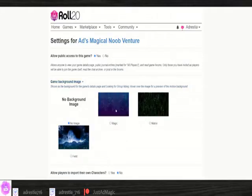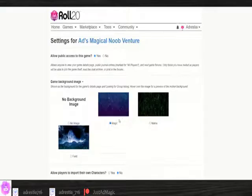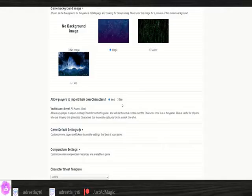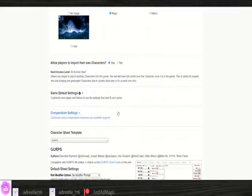The game background image is a woefully neglected feature, but I think of it kind of like a wallpaper for your game's homepage. For players that have access to a character vault — your plus and pro players — you can let them import one of their pre-made characters, which can make starting a new game from scratch much, much faster. Game default settings are going to look really daunting for now, so just let it be — we'll get into it later on in this series.